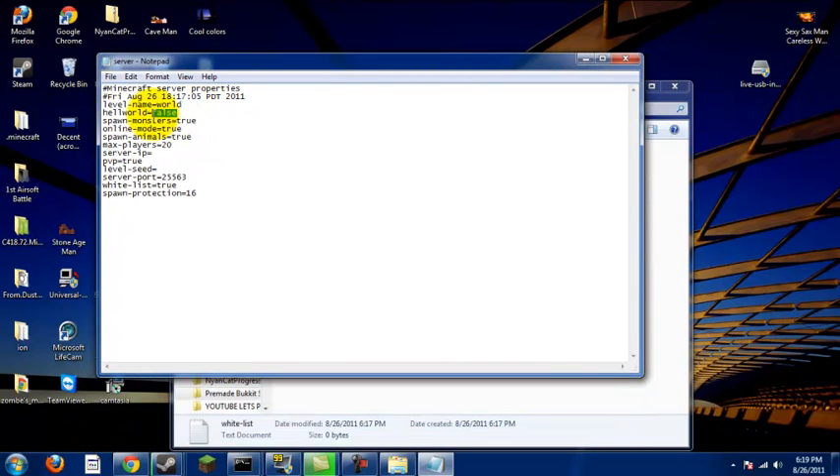Hellworld makes it so that all the ground is basically the Nether, and it's always true. Spawn monsters lets you control mob spawning. Get your level name — if you change this, it will delete your world and create a new one, so just a warning there. Level seed: one I use is 101101101, it's a really good one.